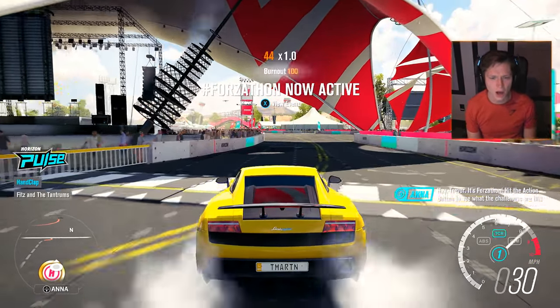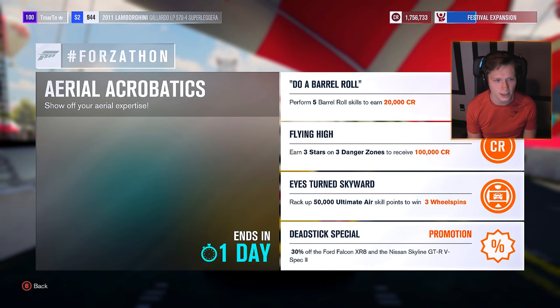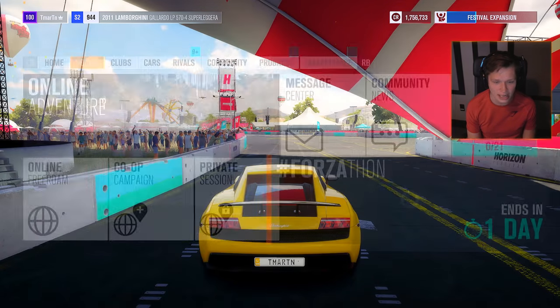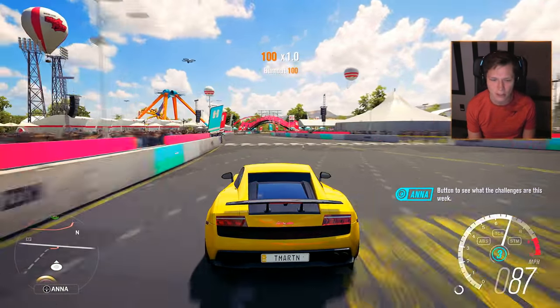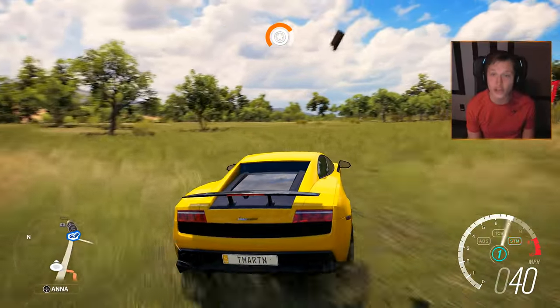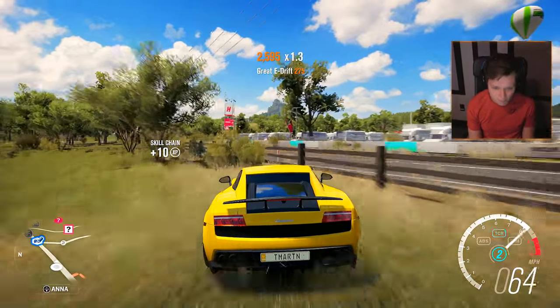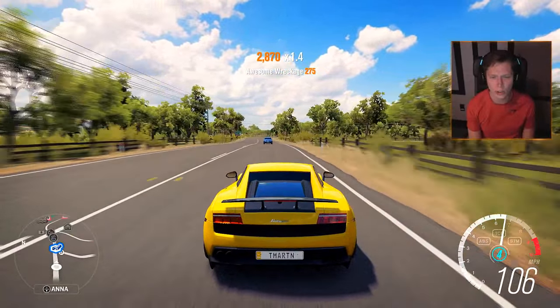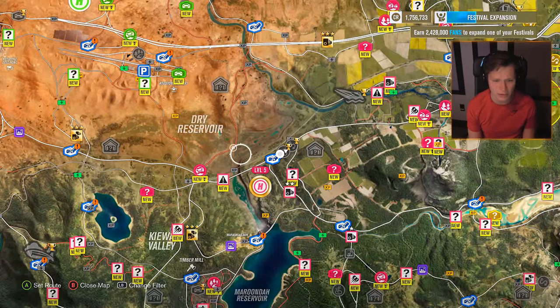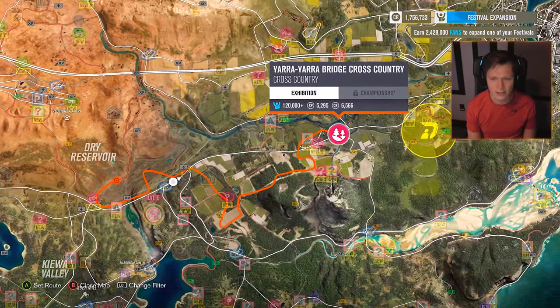They don't have any Porsches — it's a Forzathon notification, hit the action button. The Forzathon event is Aerial Acrobatics: perform five barrel roll skills to earn 20,000 credits, earn three stars in three danger zones, rack up a 50,000 ultimate air to win three wheels. We're going to have to check that out — it ends in one day, probably in the next episode. That'll be kind of fun. We already have the Jeep for it. But yeah, there are no Porsches — no 911, Cayman, Panamera, or anything. There are some cars I would really like to see that just aren't there.